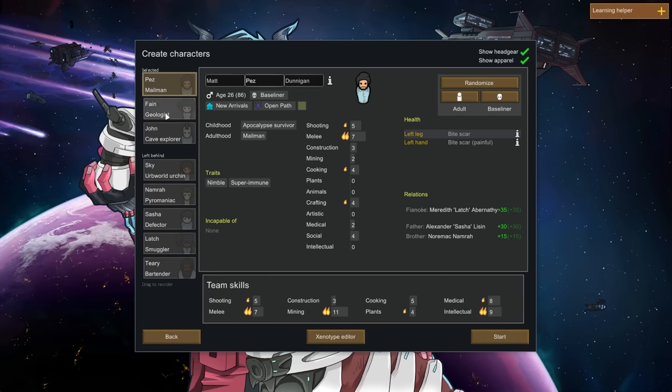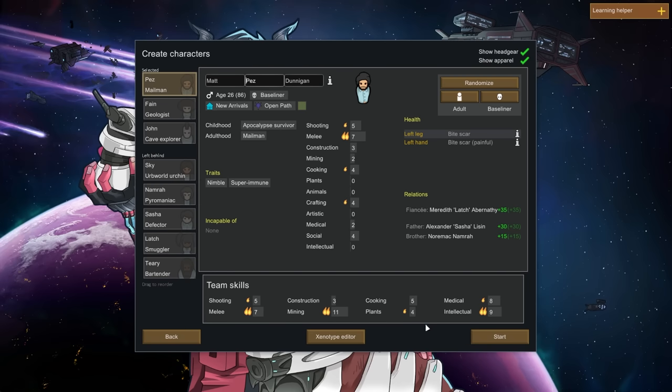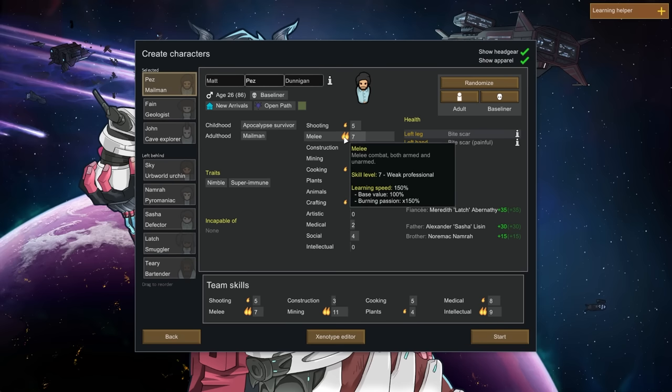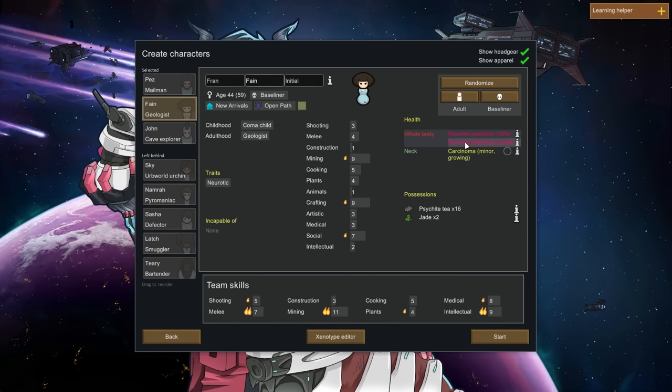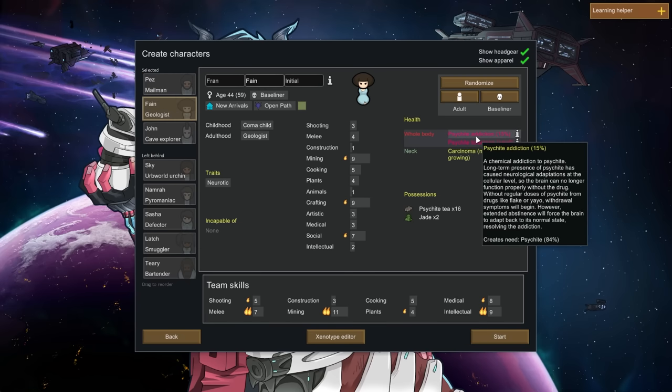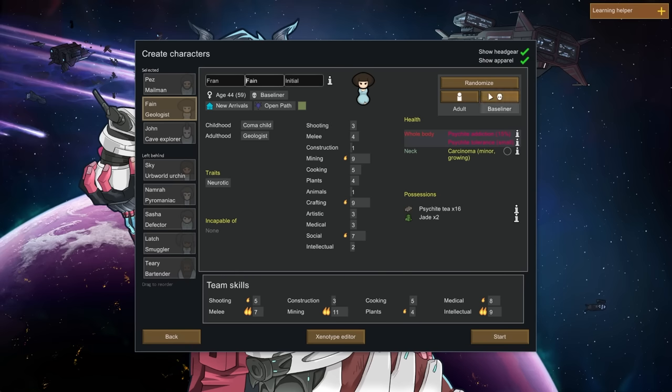Now, let's go through the others. We've got nimble — dance around danger with pretty natural grace, melee dodge chance. So this character can dodge and is super immune — that actually sounds pretty good. Melee, shooting, crafting. Does this represent what they like to do or what they're naturally good at? He's got scars and a chemical addiction — let's just randomize you.